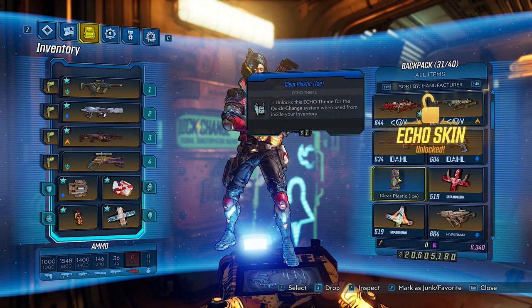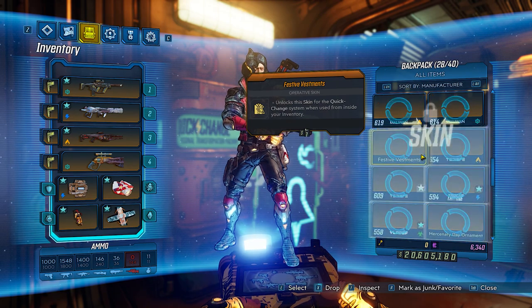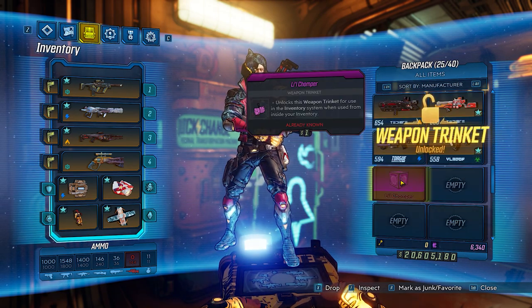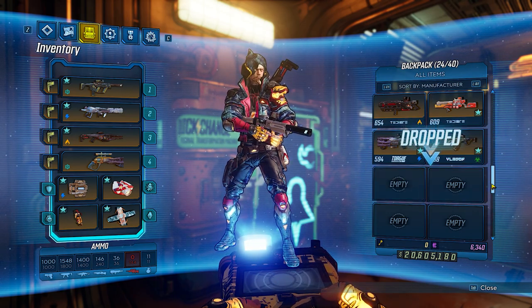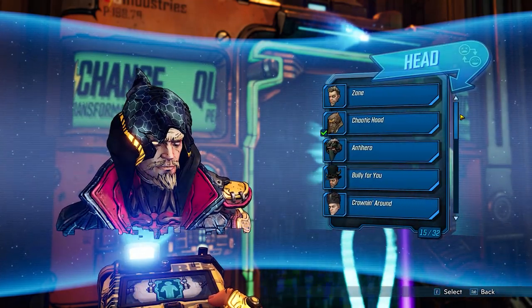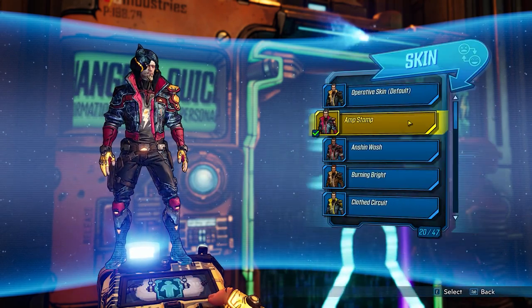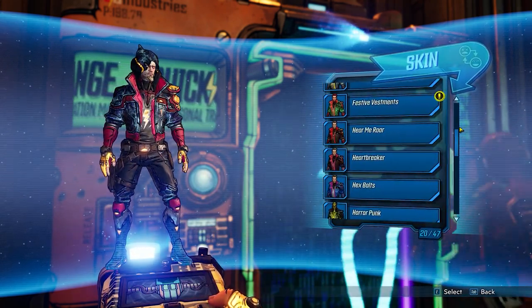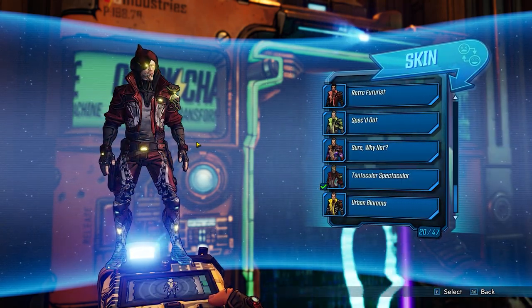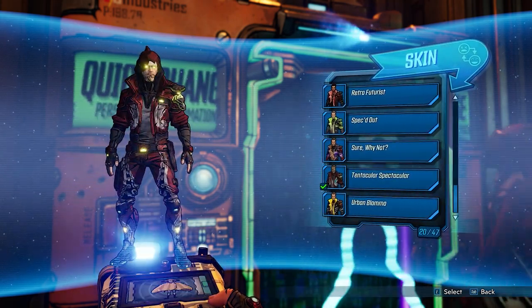As far as skins go, there are a bunch of new headpieces added for all four main characters as well as a number of skins you can apply to them. There's no specific achievement you need to follow to unlock these - all you have to do is kill everything in the new DLC, because these are random world drops. Do some bosses, kill a lot of enemies, and you'll eventually get all the skins. By the time you finish the main storyline, you'll probably have at least a few already unlocked.